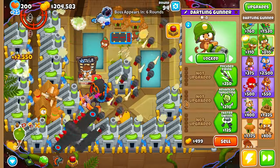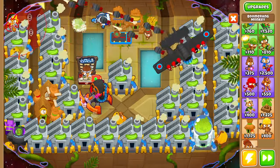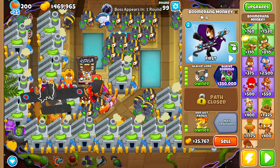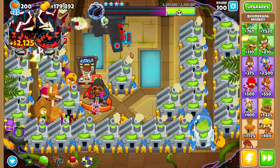Next, I want to grab a darling gunner, place it right here, and upgrade it up to a MAD. Then we'll start saving up for the glaive dominus. At the end of round 99, we're going to upgrade this boomerang monkey up to a glaive dominus.